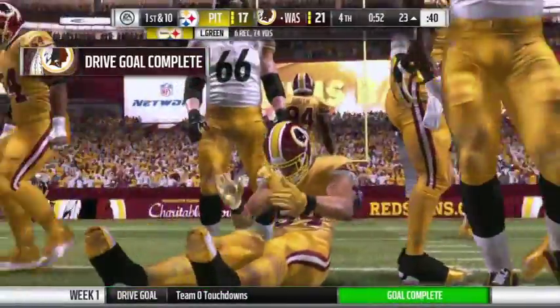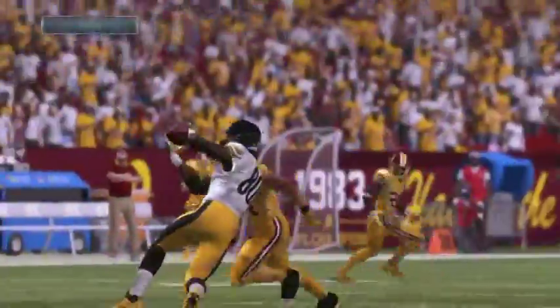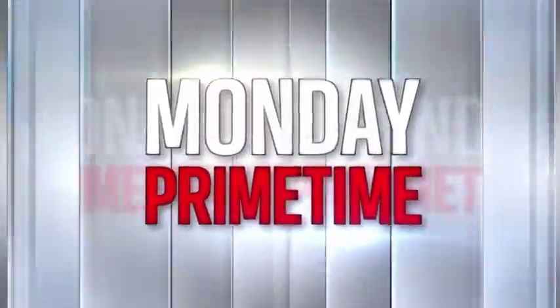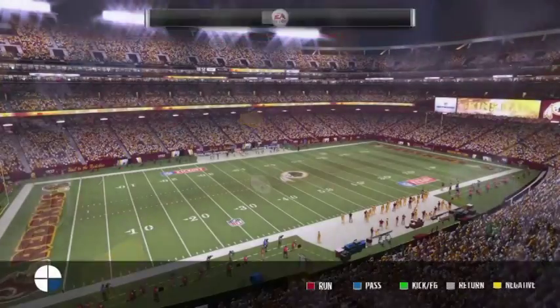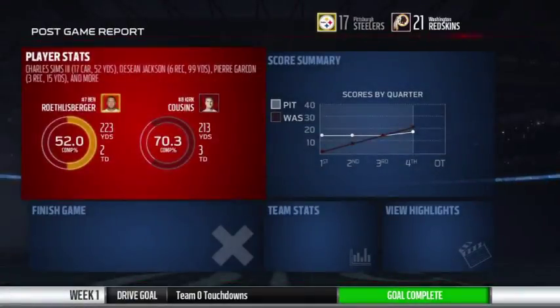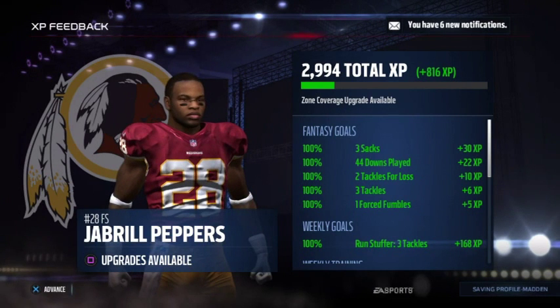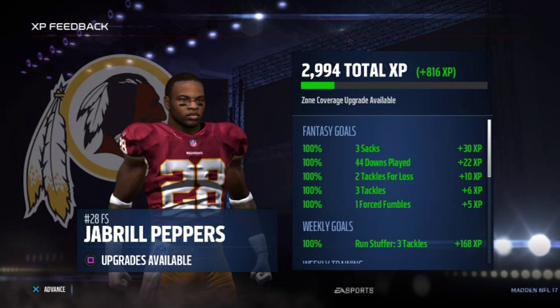That'll be just about all she wrote for this one. Our debut ends with the victory — Jabril Peppers with three sacks, a forced fumble, and three tackles. What a great debut! Let me know what you guys thought — I enjoyed it. Jabril Peppers is an animal, he's gonna be good in the NFL. Let me know who I should do next — maybe a quarterback or a kicker. That was the Jabril Peppers video — like, comment, subscribe for more. Peace out guys!